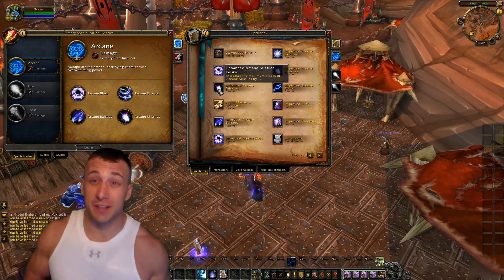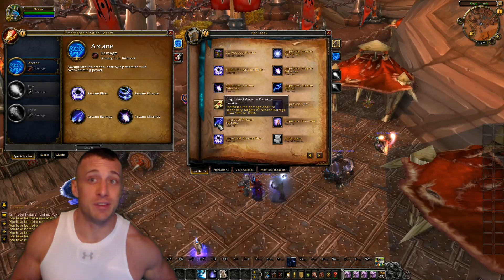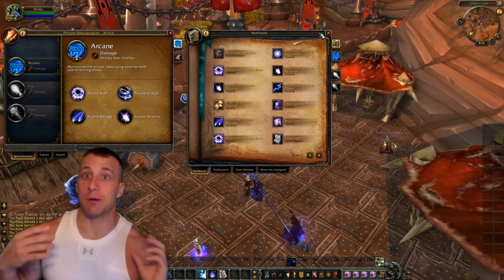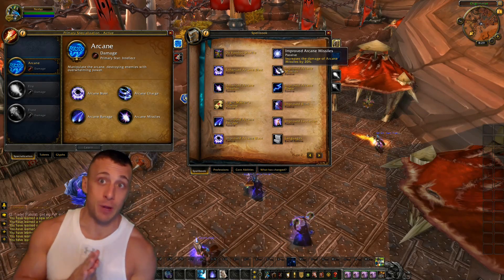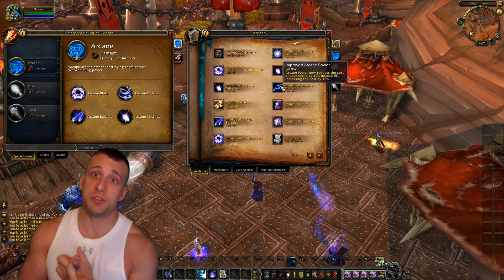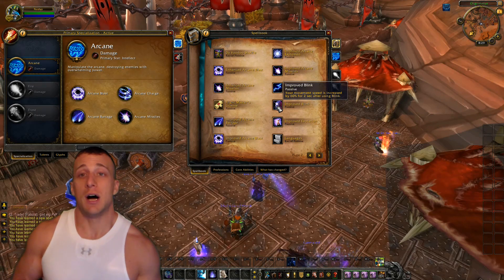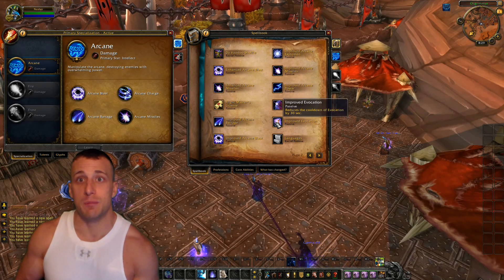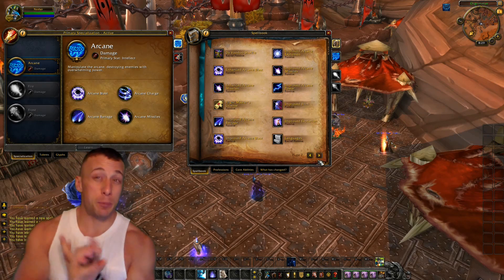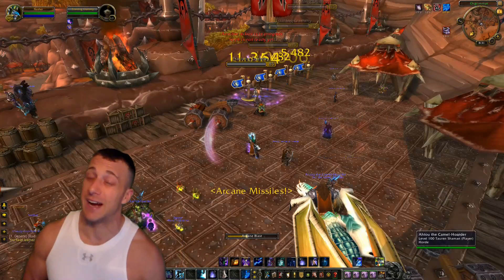The main concern with arcane right now is that it's going to be very proc-centric because of Overpowered. Because of this, Incanter's Flow may not be your best bet — you may want to stick with Rune of Power so you have a consistent 15% spell power increase. We do have Ice Floes to help with movement, and we still have Arcane Barrage and Arcane Explosion, but coupling Incanter's Flow with Overpowered is going to be a very interesting concept.